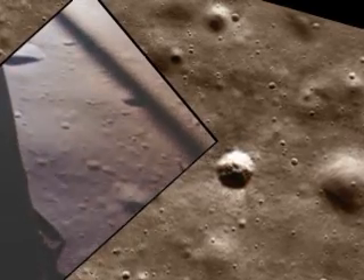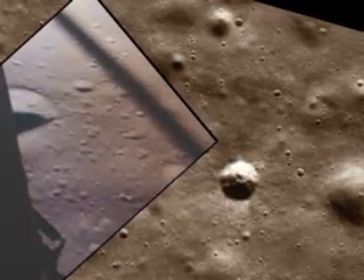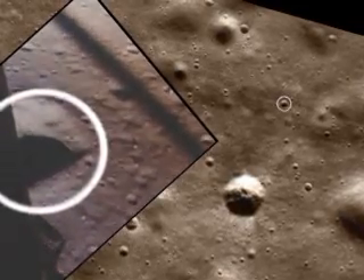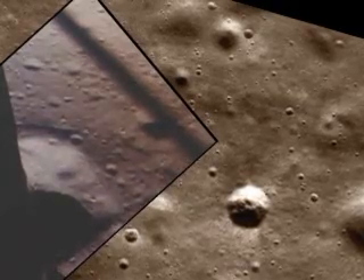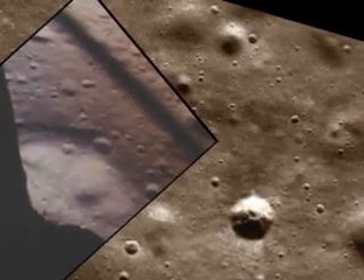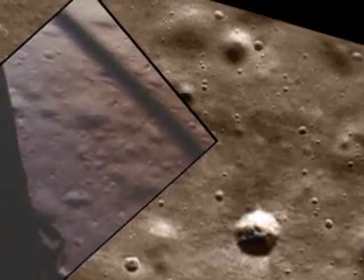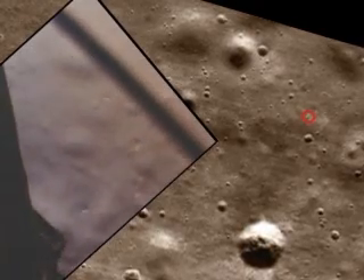70. 50 down at 2 and a half. 19 forward. Altitude velocity light. 3 and a half down. 220 feet. 50 feet. 15 forward. 11 forward. Coming down nicely. 200 feet. 4 and a half down. 5 and a half down. 160 feet, 6 and a half down, 5 and a half down. 9 forward. Good. And 20 feet. 100 feet, 3 and a half down. 9 forward. 5 percent.